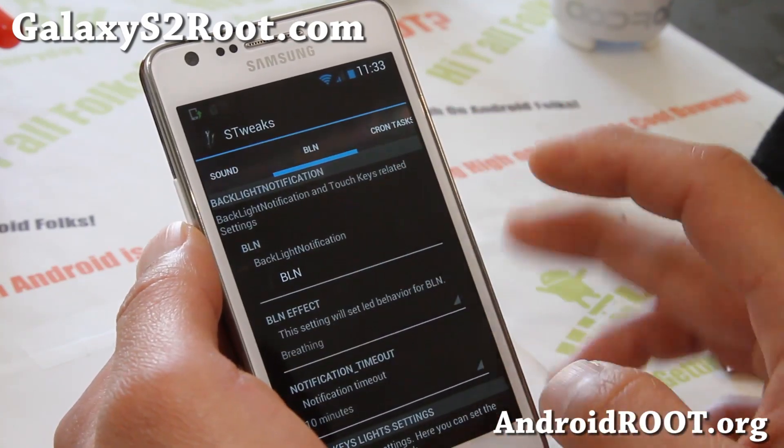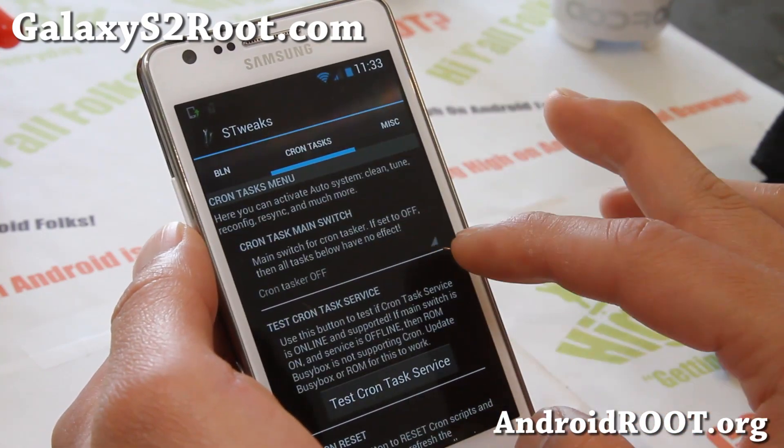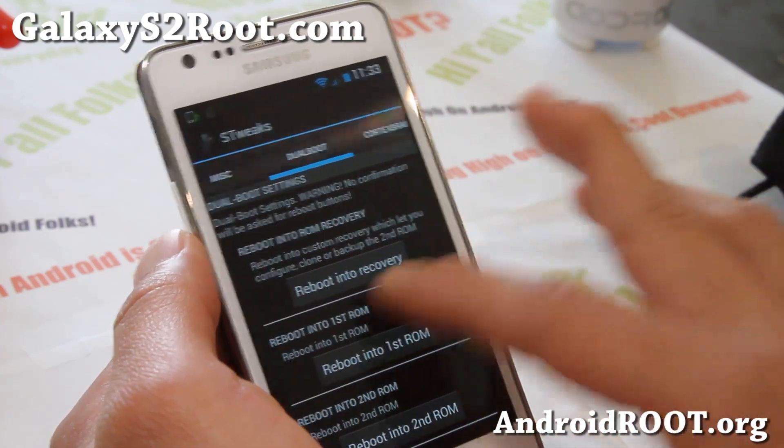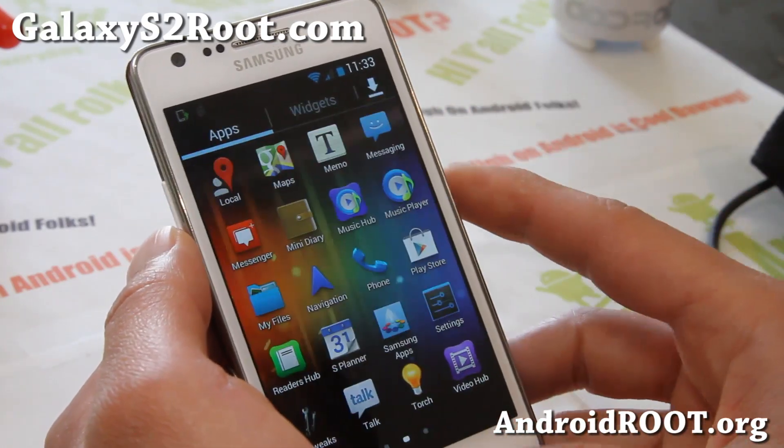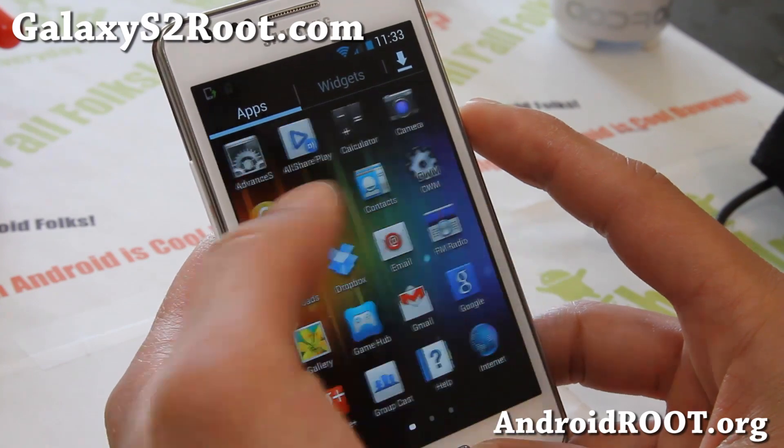STweaks also has sound, BLN, battery lag notification, notifications, crontasks — all of this stuff. Dual boot you can also do with this ROM. So I really like it.